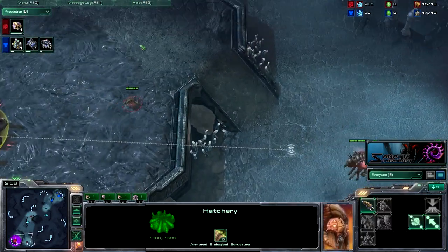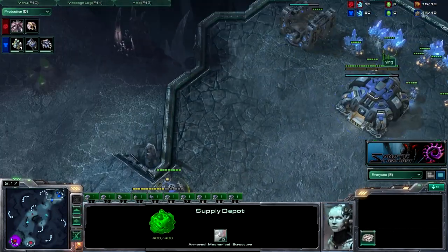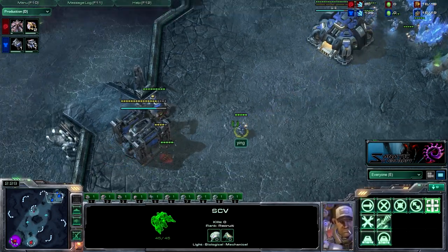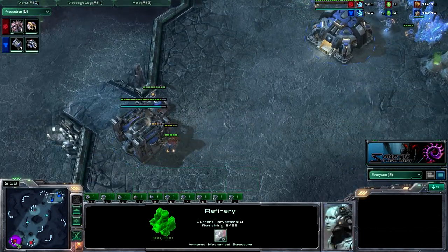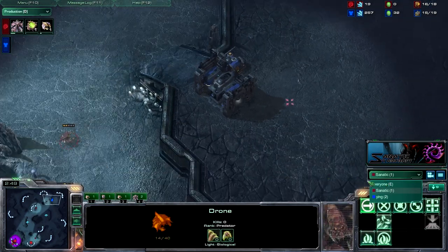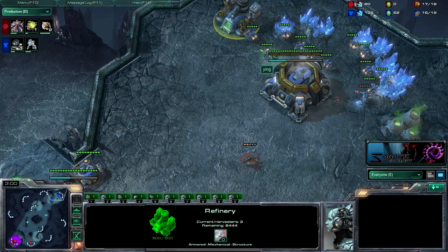So we're going for the 15 hatch here, because that's the way to go. He's going 12 Barracks and 13 gas, so I'm about to scout that and that'll tell me he's pretty much going Reactor Hellions. I don't think there's anything else he would go other than that. I'll drone up until 16, then throw down my pool. I forgot to go see the gas, so I'm gonna go back.